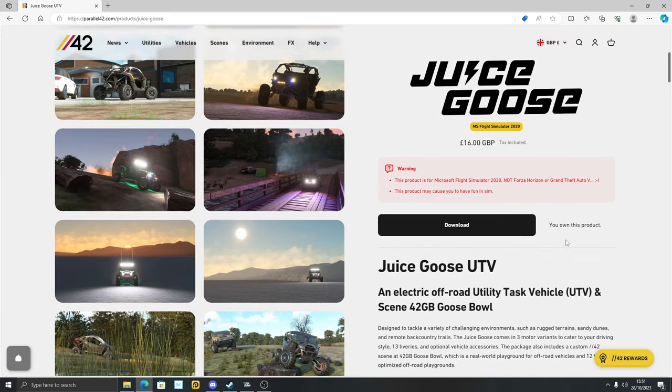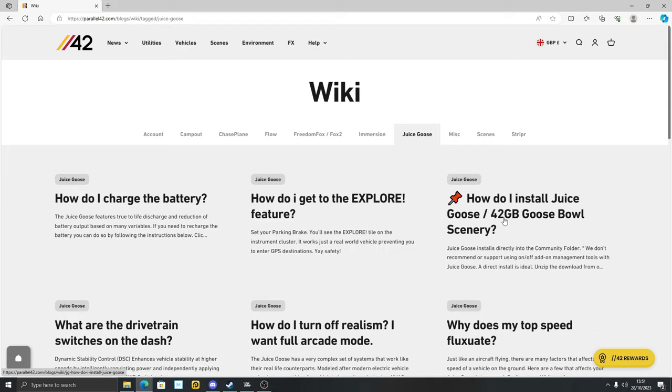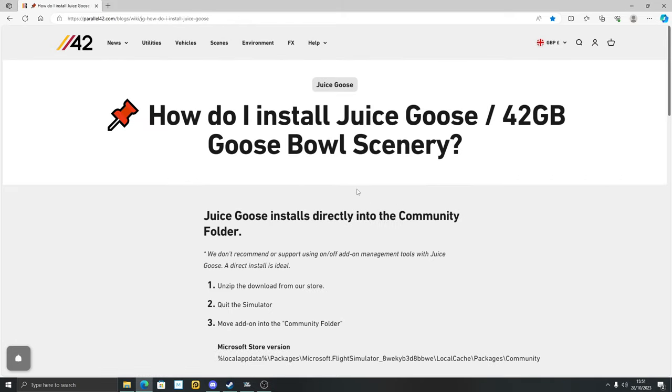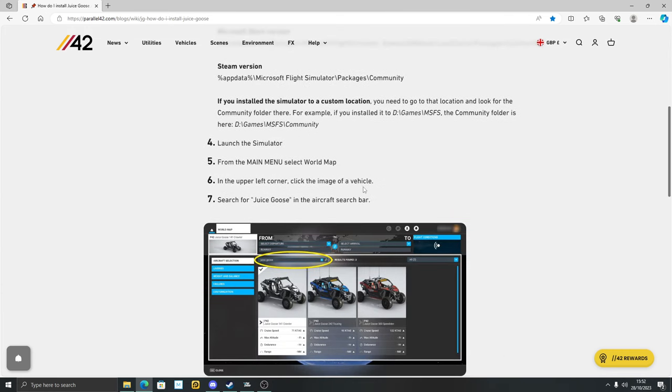You have to create an account, register with them, pay, and download. When you do, go to the help section and into the wiki part. Go to Juice Goose. Once you start downloading it, it will just show the install page. It's pretty similar to many other mods — it's a zipped file. Unzip it, take the main folder — not the top folder — and put the main folder in your community folder. Just read through the instructions and it will guide you right.